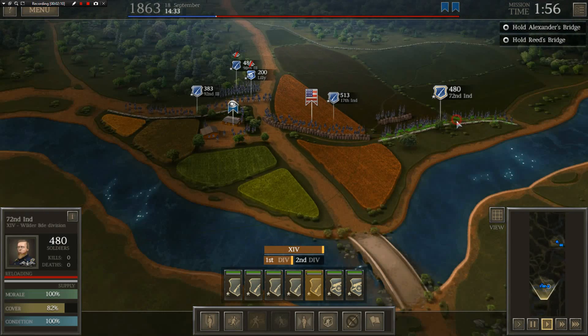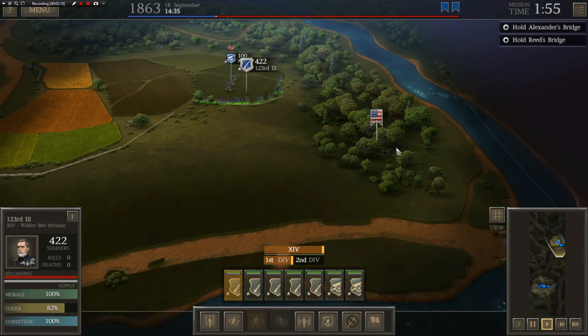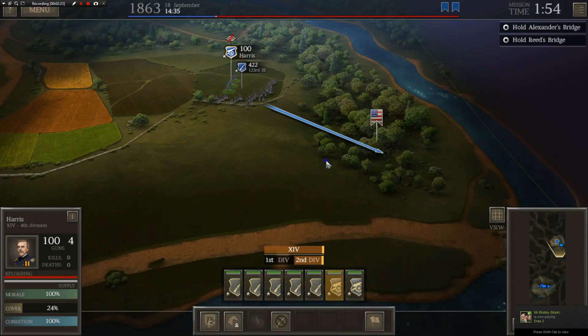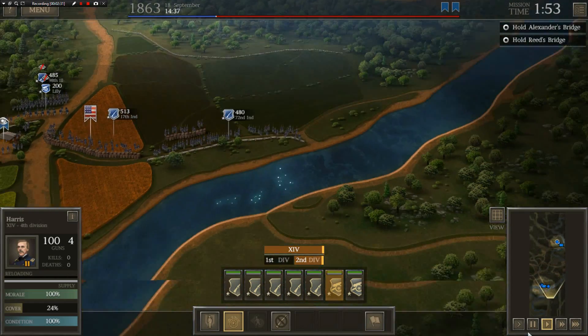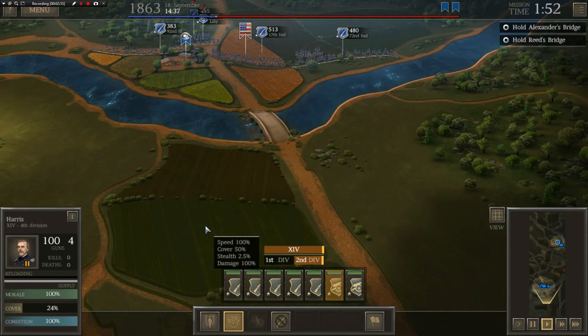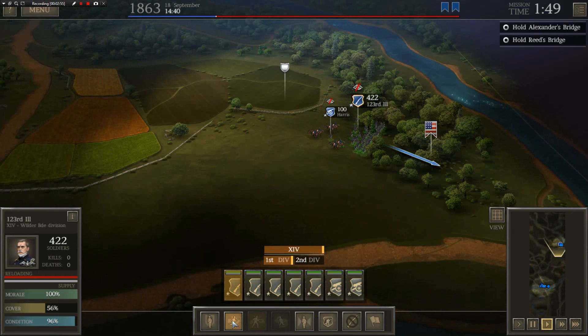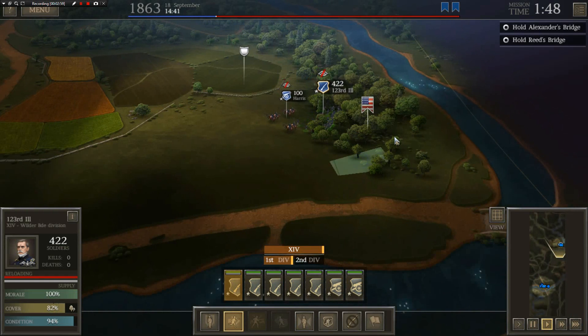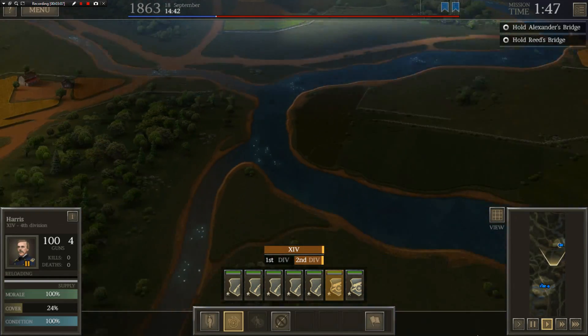We've got a nice little start here. They're going to be trying to cross both bridges. I really want to move these skirmishers into the woods when they start shooting. So we're going to move these guys forward — assuming this might not be the best idea, but that's probably what we have to do to be safe. So far, no Confederates, but they'll be showing up at any moment. I want to make sure they have that woods cover once the enemy shows up, and I'm assuming the enemy is coming from this location.